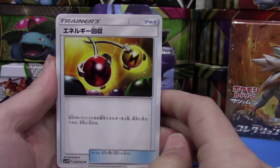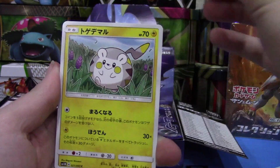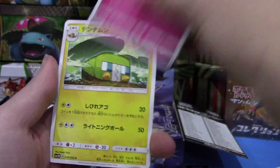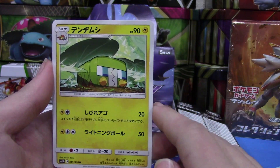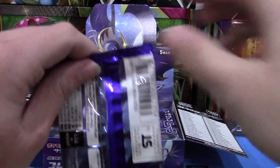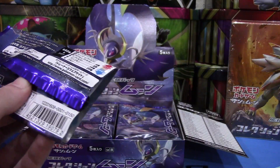We have another energy retrieval, this little guy — I should know his name — Dratini, Granbull, and this one I want to say is like Charjabug or something like that. I'm just not good at names.